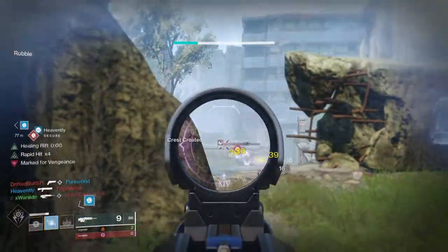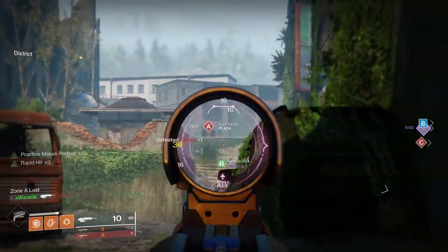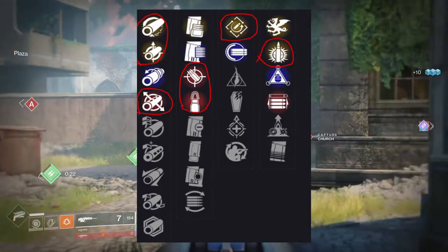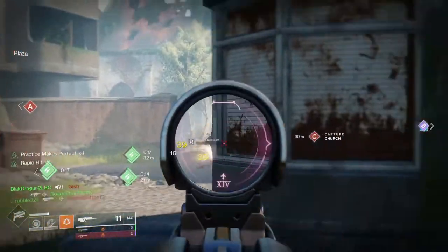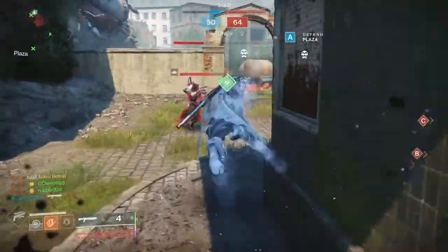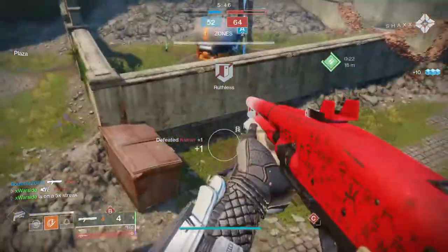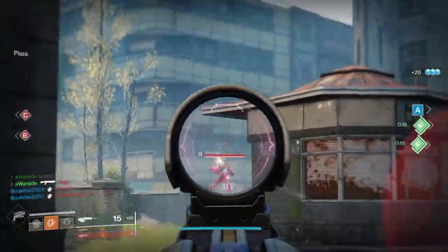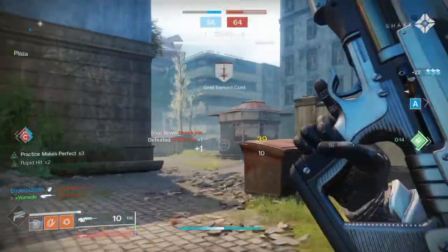Last but certainly not least is the Patron of Lost Causes. This scout is pretty wild — it has clean sights and it can roll Explosive Payload. You're really looking for stability and Explosive Payload on this gun. The rest of the perks aren't that critical, but if I did recommend any, Smallbore and Fluted Barrel are pretty good since it boosts handling, which this gun is lacking. Then Accurized Rounds or Steady Rounds, Rapid Hit, and Explosive Payload. That would be my god roll.